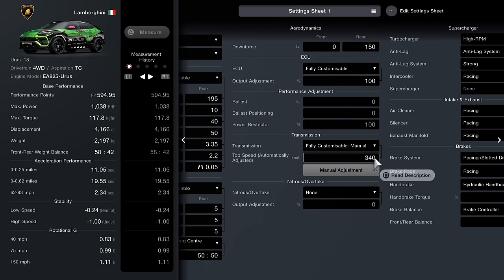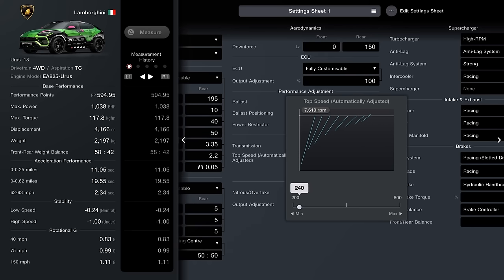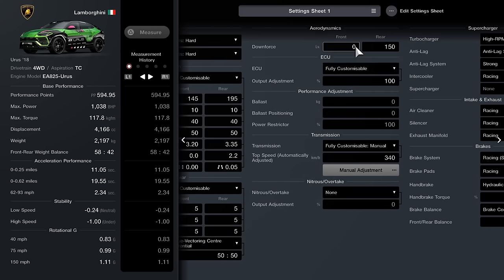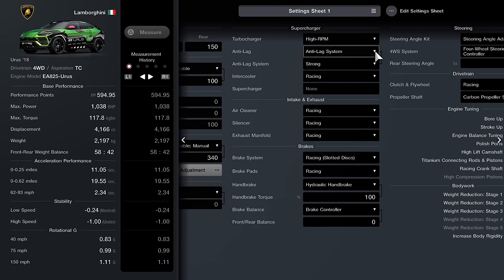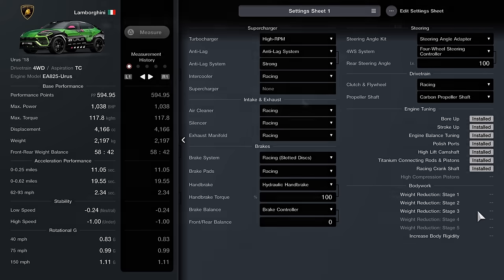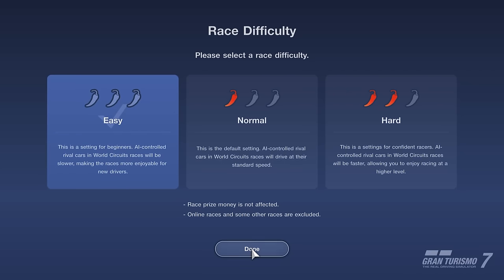Torque vectoring incentive is set to 50/50. For the gearbox we're running the fully customizable manual — I've got mine set to 340 mainly for fuel efficiency, as putting it too low will actually cause you to run out of fuel very quickly despite hitting higher top speeds. Fully customizable ECU, downforce at the front is 0 and 150 rear, high RPM turbocharger, anti-lag system set to strong, racing intercooler, racing air cleaner, racing silencer, racing exhaust manifold, racing brake system, racing pads, hydraulic handbrake for that final tight turn, steering angle adapter, four-wheel steering controller, racing clutch and flywheel, propeller shaft is carbon. For performance upgrades: bore up, stroke up, engine balance tuning, polish ports, high lift camshaft, titanium connecting rods and pistons, and racing crankshaft. We are not going to install weight reduction or rigidity as it will push it into the 700 build category.